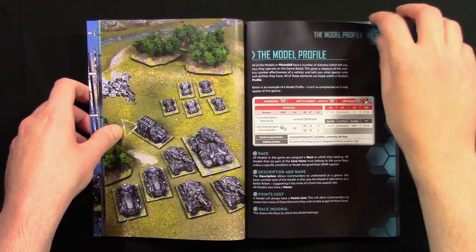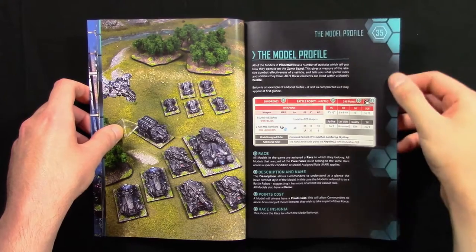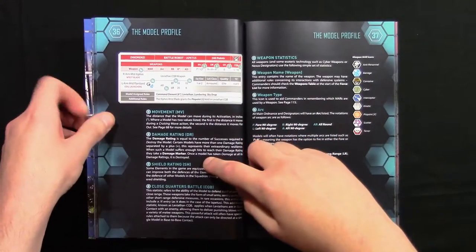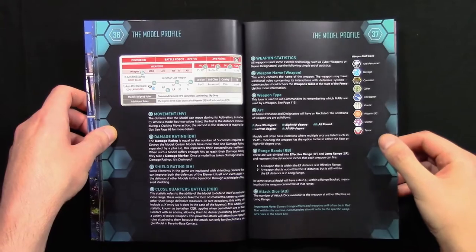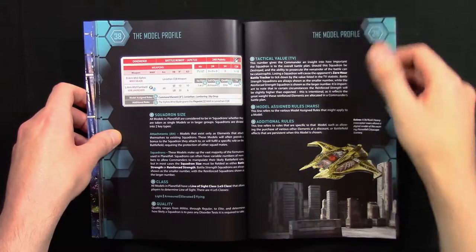Here we have the model profile, which tells you how to read a model profile in Planetfall — what all the numbers and different things mean. It also covers the different weapon MARs — that's Model Assigned Rules — and their icons.